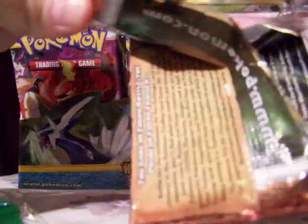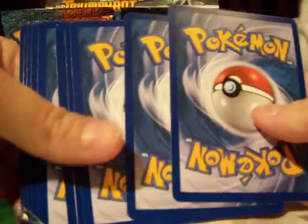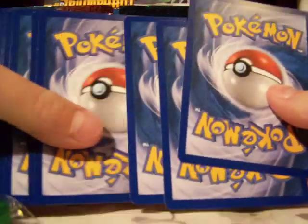I knew it was the bottom half because you don't see the border — you see color, and you're like, 'ooh, it's a Legend.' Then you figure out which one it is, and it's the bottom. That's good. And I still need that Deoxys or Claydol bottom.